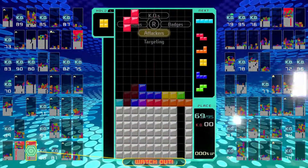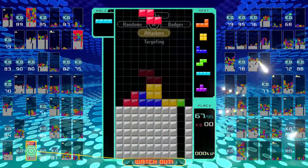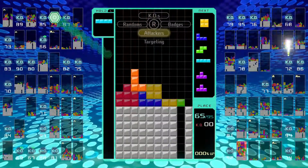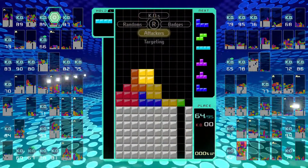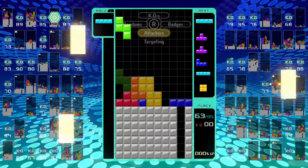Tetris 99 gives you the ability to attack other players using the rows that you have cleared, and it adds them to the bottom of their stack, so their stack gets gradually higher as you attack them. This has the intent of filling the other player's stack more quickly than your own so that you survive longer than other players in the game.